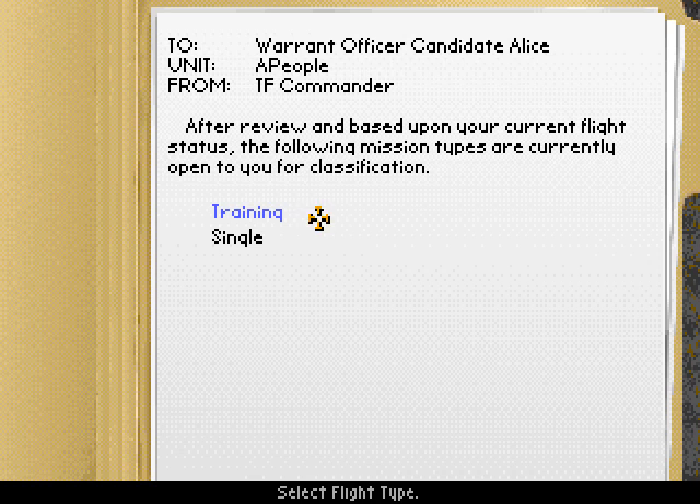That's about five ranks away from where you start, so you need to get promoted five times before you can build your own missions. To me, that's just absurd. There is a reason for this restriction: since simulated missions can have multiple helicopters, it wouldn't make sense for you to build a multi-helicopter mission you can't fly yourself. So they decided only commissioned officers who can command whole groups of helicopters can design missions. There's a certain logic to it, but it's not something I was willing to accept.